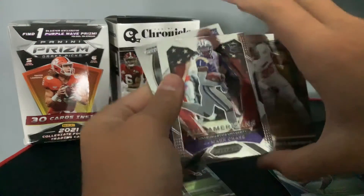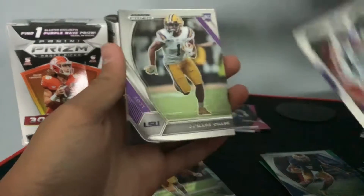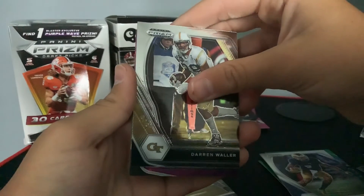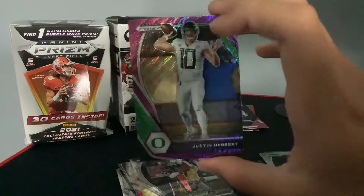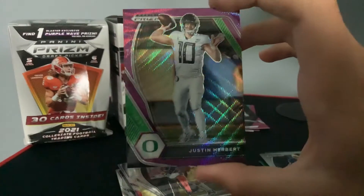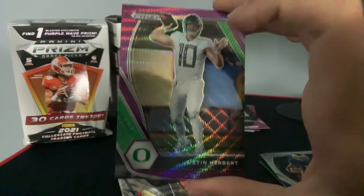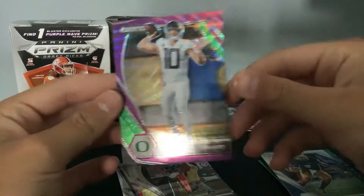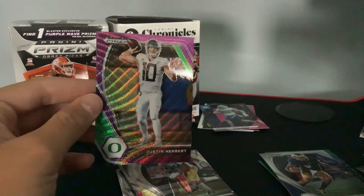There are other people we would have much rather got. Jamar Chase. James Robinson. If that was last year, that would have been huge. But Justin Herbert — Purple Wave. That is a nice card. I don't have my sleeves on me right now in this room, but after the video I am sure this will go right into his sleeve. Look at that pattern there.